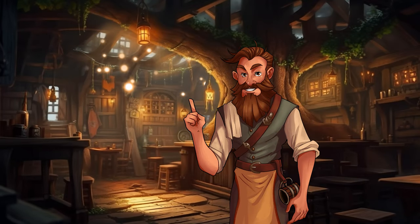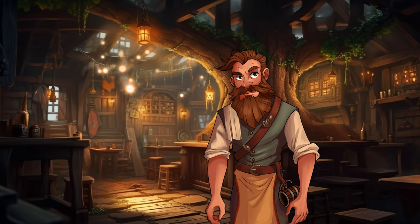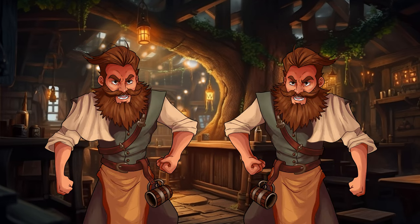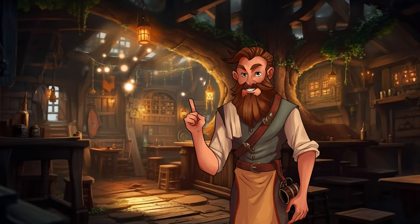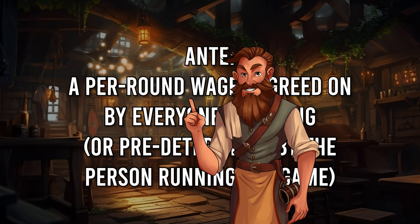Number 1: Dice Jack. Dice Jack, or Dice Blackjack, is essentially blackjack but with dice. To play, each player will need 3 six-sided dice. Players can either play head-to-head or against a dealer NPC. The goal is to get as close to 12 as possible without busting. This is an ante game — everyone agrees to an amount of coin they're willing to wager each round and must ante up at the start of a round before playing.